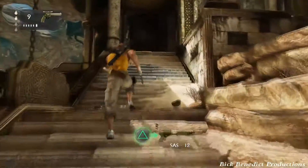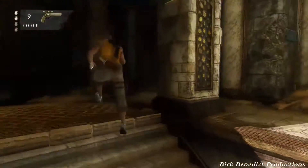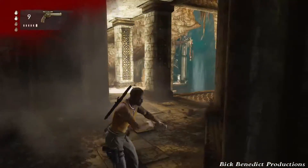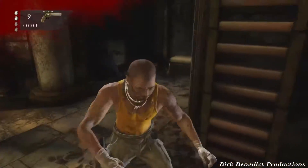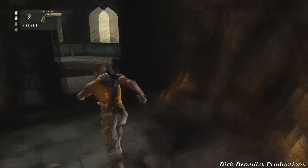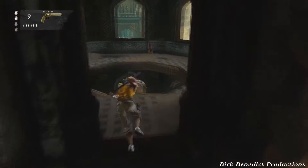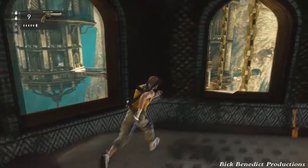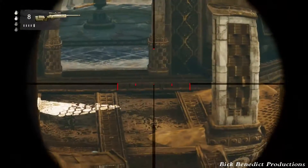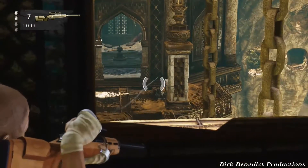There's going to be one person right over here — somebody should be coming down the ladder, this guy over here. Quickly execute him. Come on up here. You should already have gotten a checkpoint by now.